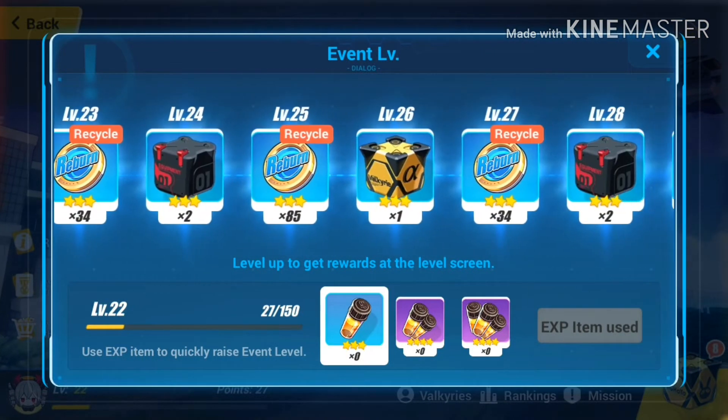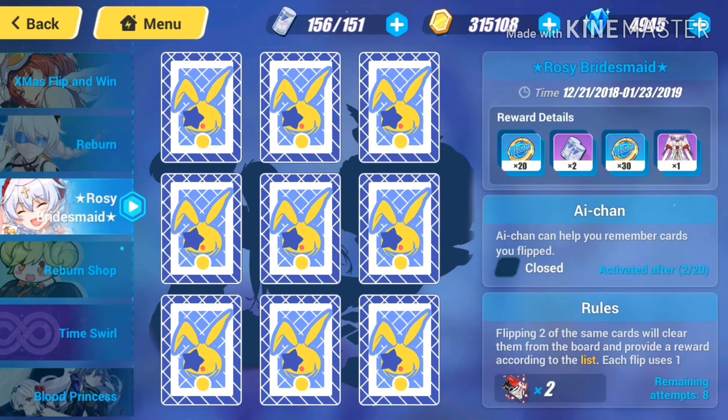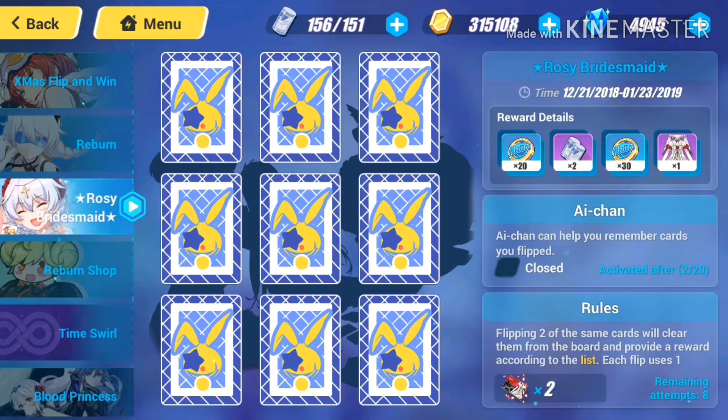Now let's look at the event shop and where to use your Koop-ons. If you don't know where to use them, go to the event tab and then to Rosy Bridesmaid. There are cards there — using one Koop-on lets you flip one card. I recommend waiting until you have enough Koop-ons to flip all of them, because if you flip two cards that don't match they'll just flip back. You need to match two cards of the same kind to make them disappear. Once you clear all of them you'll get a costume for Luna Kindred, plus some Reburn Marks and stamina.